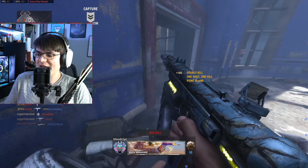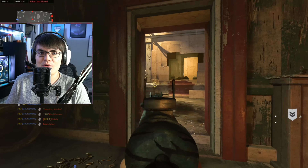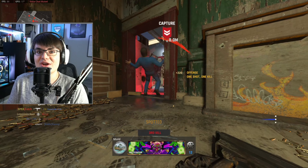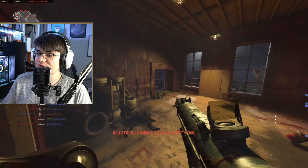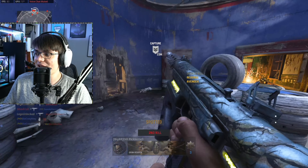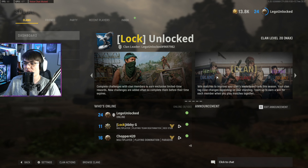It feels really weird to say this, but Vanguard just got a massive overhaul that I've been waiting for and I think a lot of other people have wanted since the game's launch. We've also got a Heroes and Villains event in Warzone, and at the end of this video we're going to go over all the challenges and the rewards you can get. Starting off with the Vanguard improvements, they actually updated the clan system and added features that I originally thought were going to be part of it given how much they were hyping it up at launch.